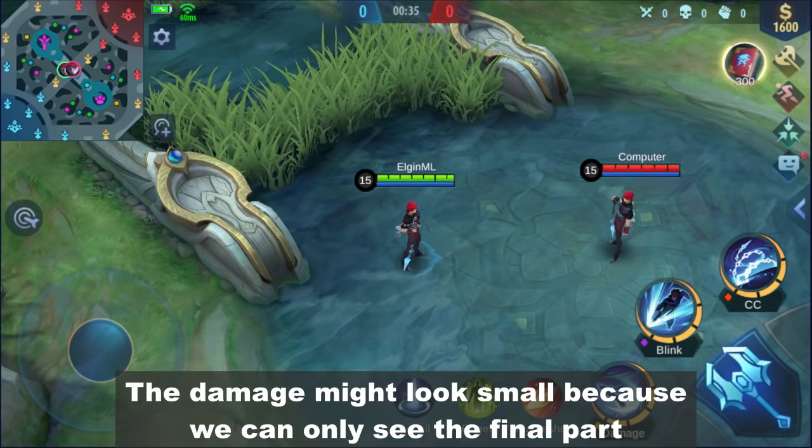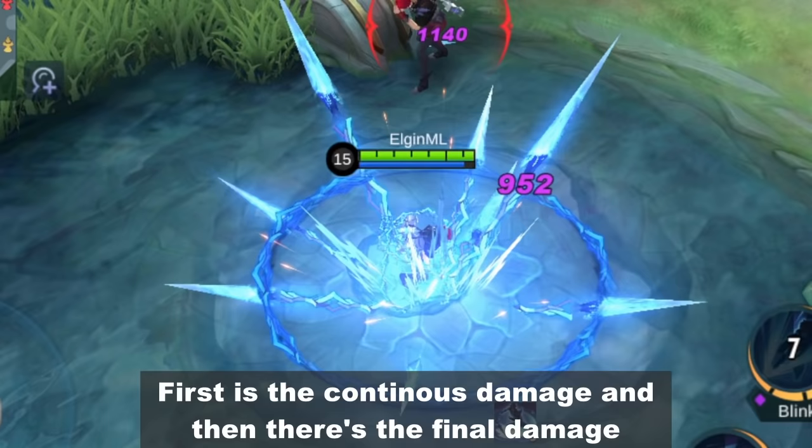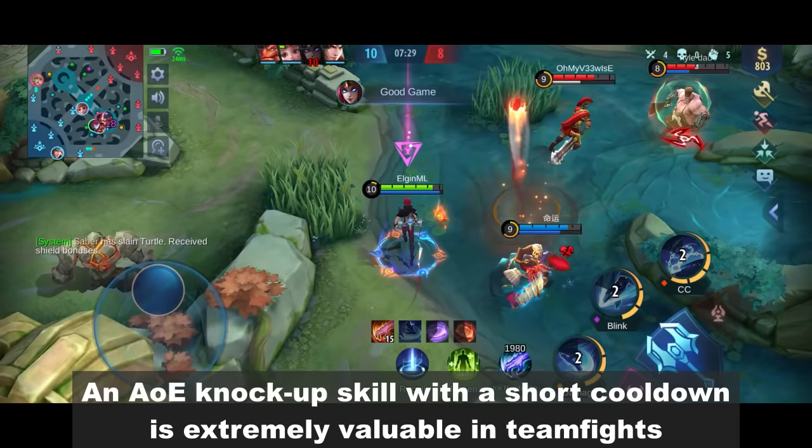The damage might look small because we can only see the final part. But if we slow it down, there's actually 2 phases. First is the continuous damage and then there's the final damage.